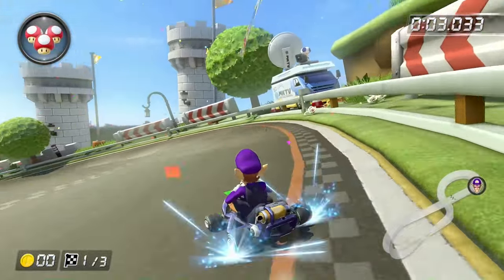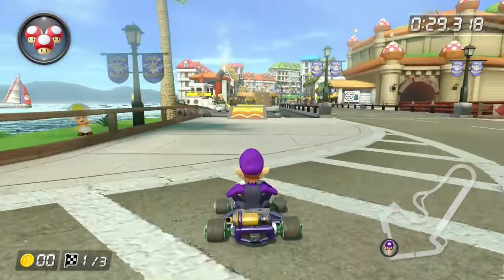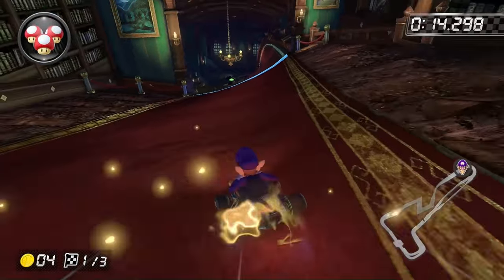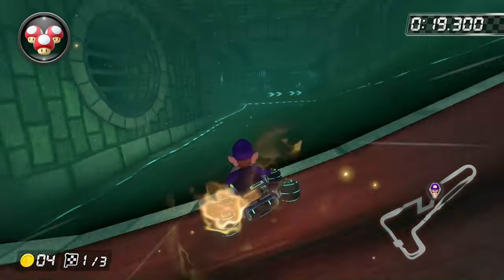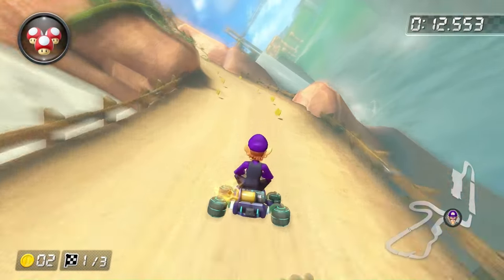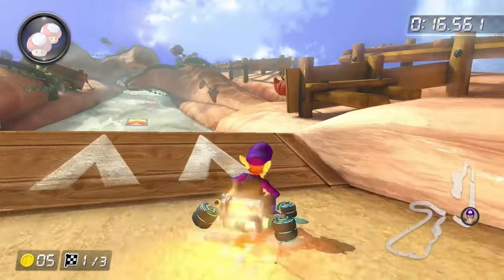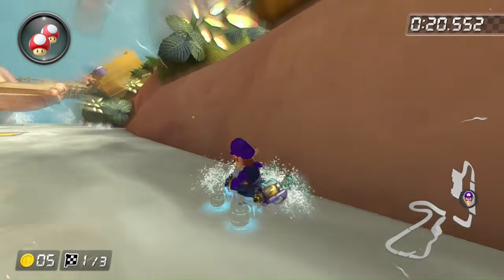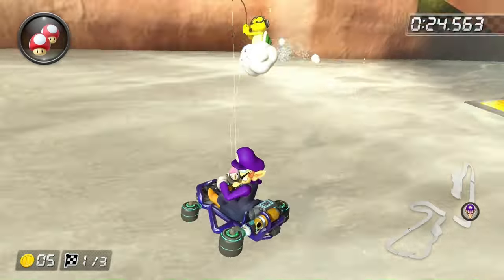Moving on to the Fire Cup: Mario Circuit has no water, so it's possible. All the water on Toad Harbor is out of bounds, so we can clear this without difficulty. Twisted Mansion has a huge water section I forgot about, so it's definitely not possible. Shy Guy Falls has a lot of waterfalls — there are boost panels we might be able to hop across, but I'm marking it as impossible for now since I wasn't able to do it.